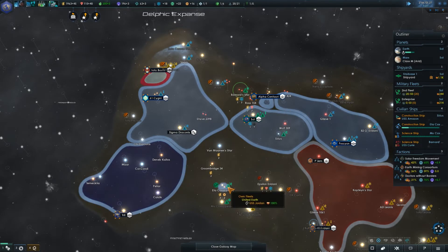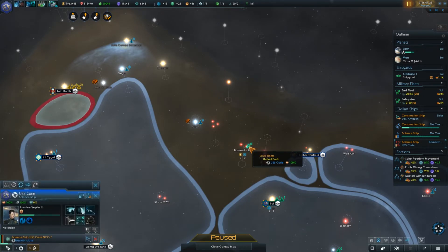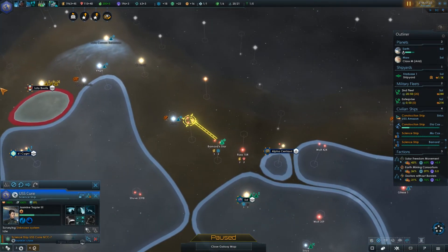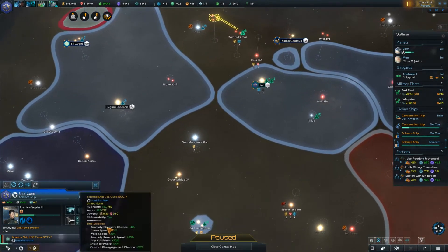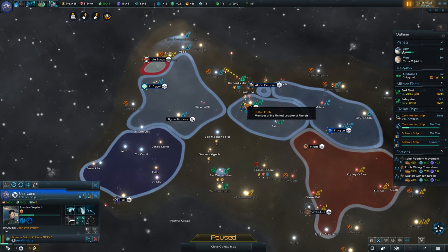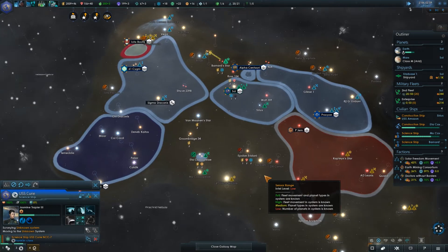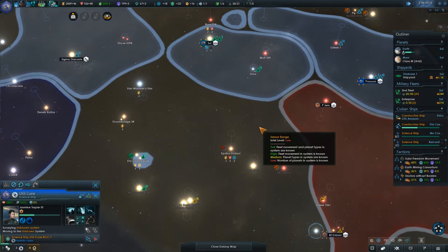The construction ship is done. Unfortunately Barnard Star didn't have very good resources, so really Ross 154 and Barnard Star are about the same either way. It just depends on whether we want more minerals or more energy credits, and then the science — science is science. Let's survey this because it's relatively nearby, and we'll get it done pretty quickly and see where we want to put an outpost. As soon as this one's done, I'm going to send it back to Sol, get it upgraded if it needs it, and we'll go from there. This is the best system we have available and we need to expand sooner rather than later.